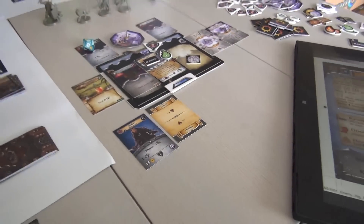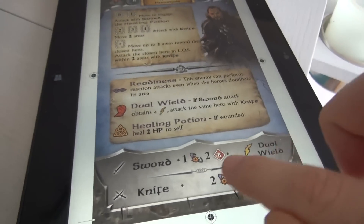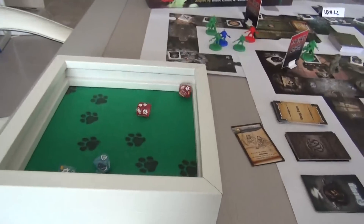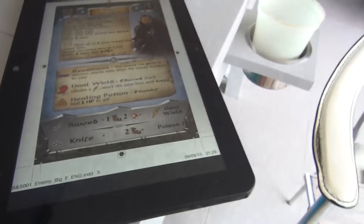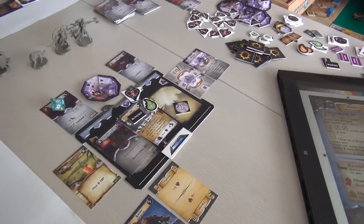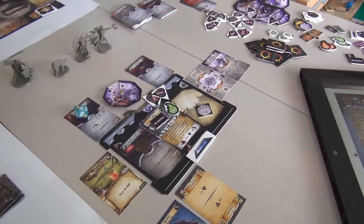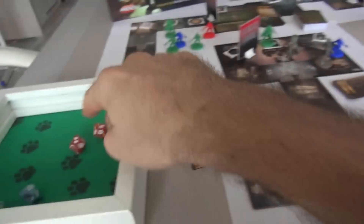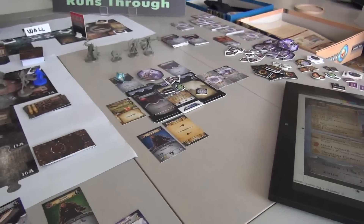Captain Jack gets to fight again. First, because he's wounded, he drinks his healing potion — that damage goes right back off. Then he attacks with his sword rolling 2 reds, and if he gets any lightning bolts he'll dual wield and poison again. He rolls — oh my gosh, he got a lightning bolt! That's 3 hits plus a lightning bolt — 5 total hits. And poison. Since she's already poisoned, instead of another poison she takes an extra automatic hit. She's down to 2 hit points!